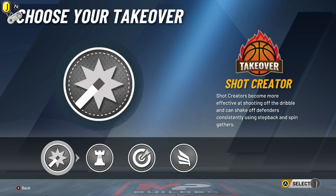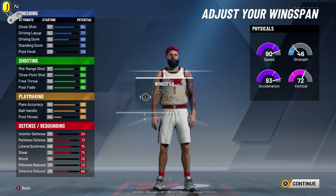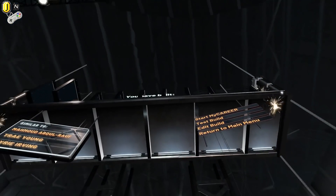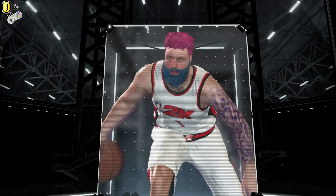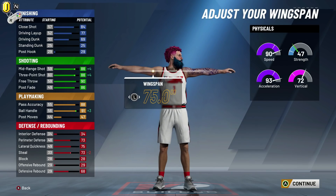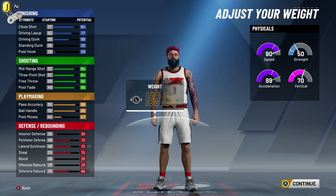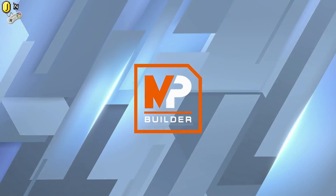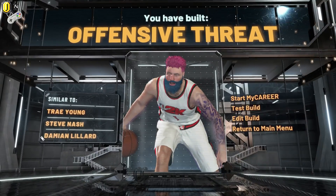Let's go in and edit. Let's keep it 6'3" and go maybe regular wingspan — let's see what it gives us. The playmaker was the first takeover, still offensive threat. We won't harp on this for too long. Let's switch it back to what we had: minimum weight, minimum wingspan, 6'3". Sorry if you wanted that playmaking shot creator build name, but I think this is just too good to pass up on. So let's test this build.